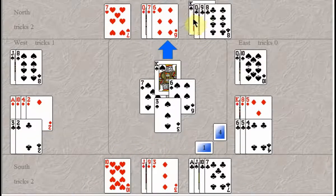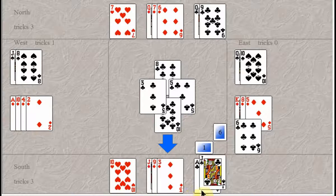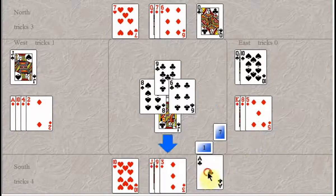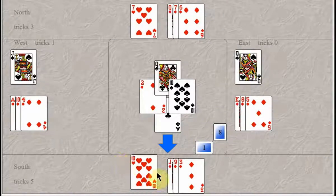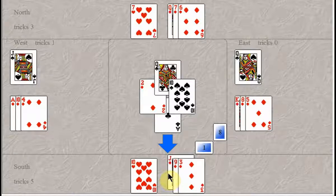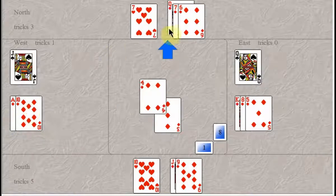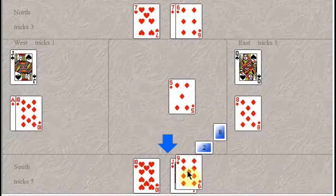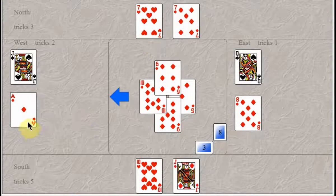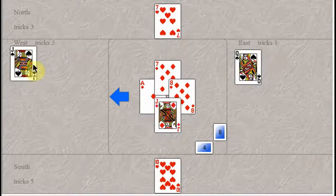You take all your four club tricks. But that's probably where it hits the fan because when you're missing ace and king of diamonds, you don't want to be leading diamonds yourself — you're probably going to lose three diamonds. You play the three, West plays low, you have to play your queen and it loses to the king. Then West plays another diamond, you play your nine, you lose to the ten, and you also lose to the ace. So you've lost four tricks and only made nine tricks.